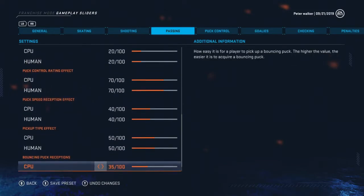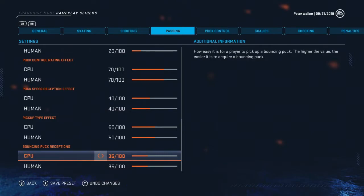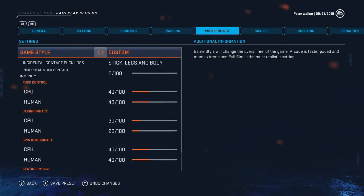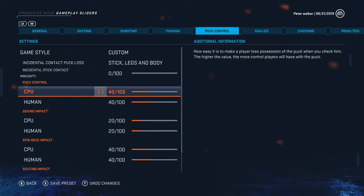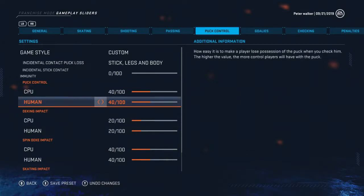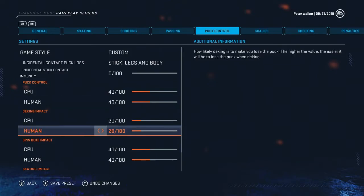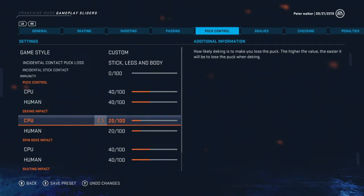Pickup type effect I left alone. Bouncing puck reception is a big one - this needs to be cranked down. If the puck is bouncing, a player should be able to miss it and have it bounce over their stick. It's now set down to 35. Puck control I left or set at 40 - that's overall puck control, how well your player holds on to the puck when being hit. I don't think when someone's being hit they should hold on to the puck, so it's at 40.